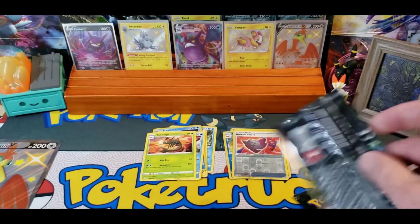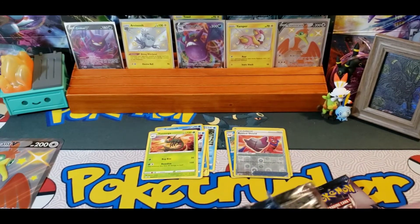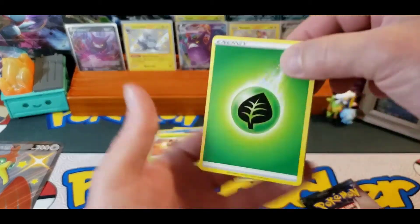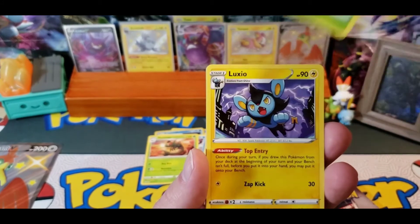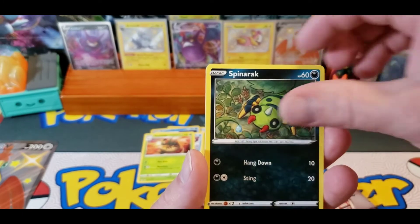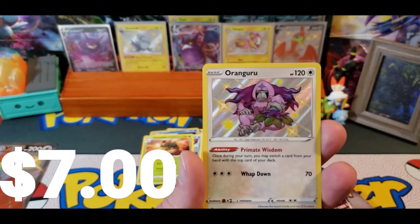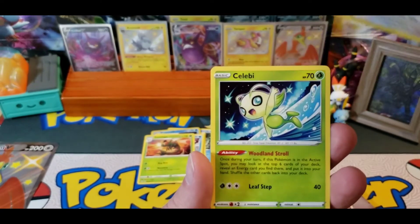Code card. Two packs left. We've got Leaf, Eldegoss, Tropius, Luxio, Cuvont, Spinarak, Snom, Horsea, Rallet, and an Arangaroo Shiny. And a Celebi.